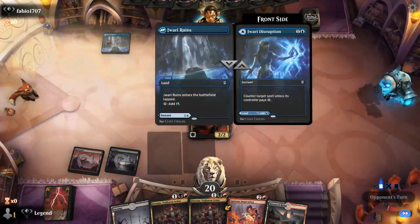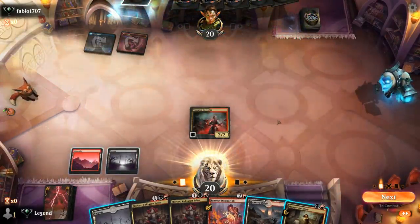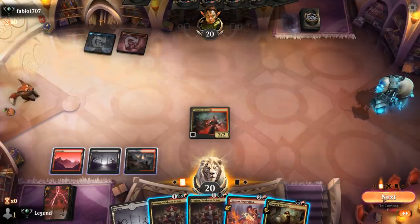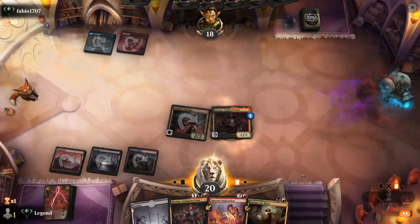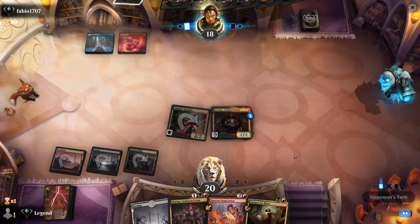Opponent with a Jewel Disruption, so Blue-Red — probably playing the Dragons deck. In this case since we've already played our land, it's better to play Florian in the second main phase. It could still die to a Dragon's Fire if our opponent has a 4-power Dragon in hand, but otherwise it's relatively safe.